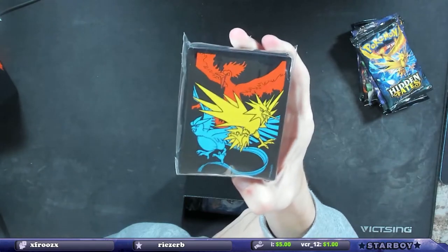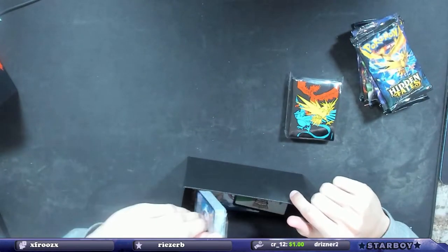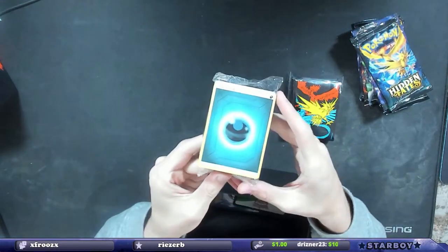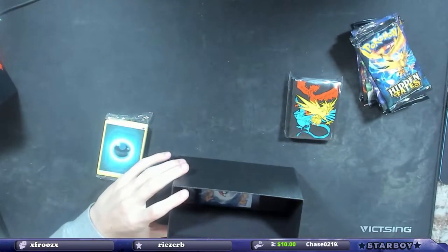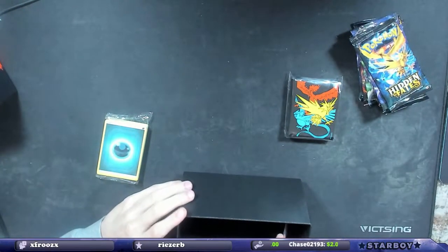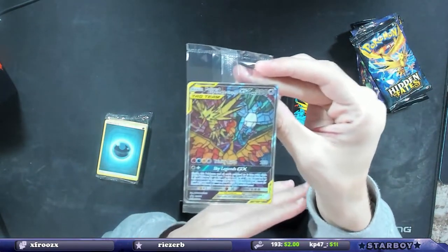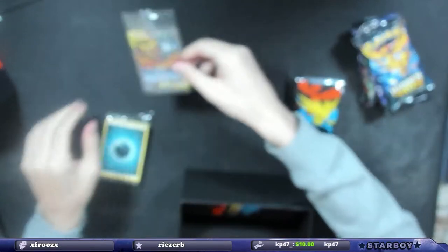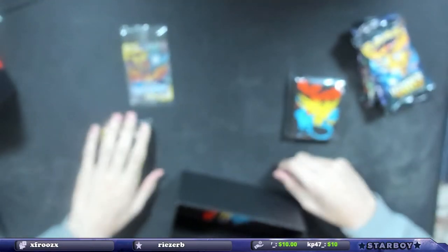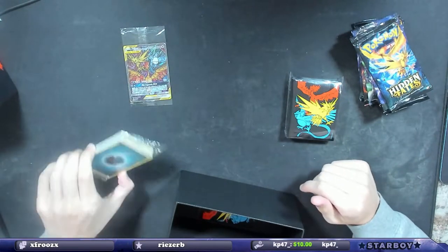Maybe autofocus needs to be off — it keeps focusing a ton, probably annoying. I'm gonna save this code card for him, the box code card — that's for my boy Blake. You know what card this comes with? The stained glass tag team one. Oh, it's beautiful, I love that card. I feel like the autofocus is just too crazy.